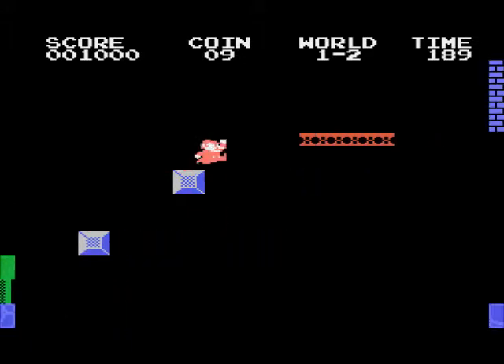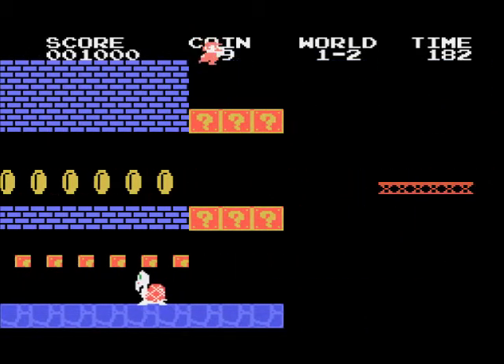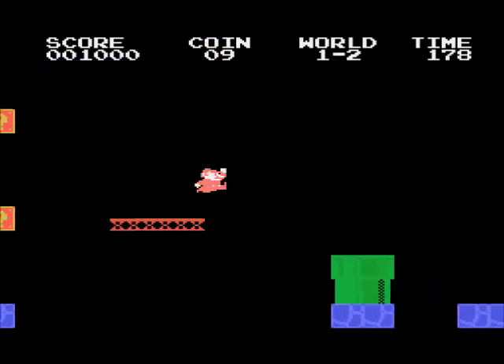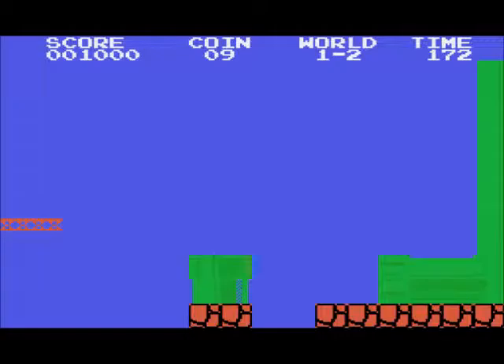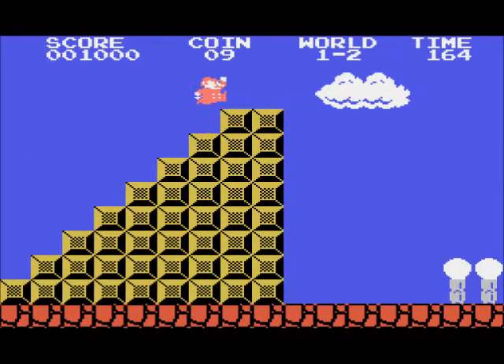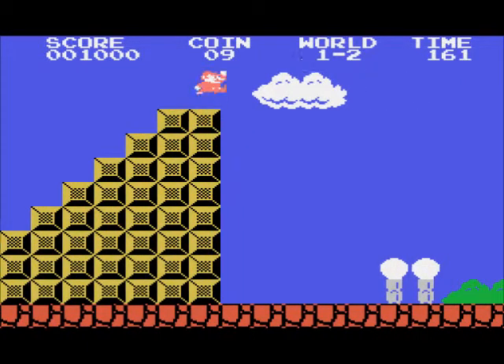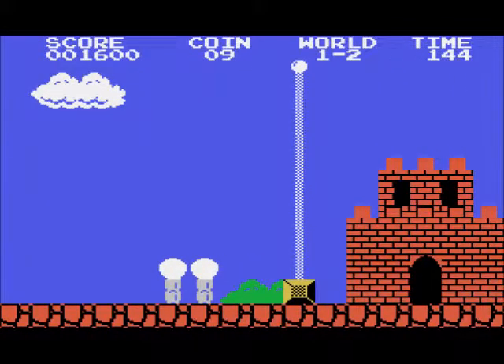There we go — let's get up there. So we're at the end of level 2. I'm going to try to jump this flagpole here. Yep, jumped over. The cool thing is it kind of glitches once you jump over, so you can just chill here. But if you touch the flagpole, he'll do the animation.